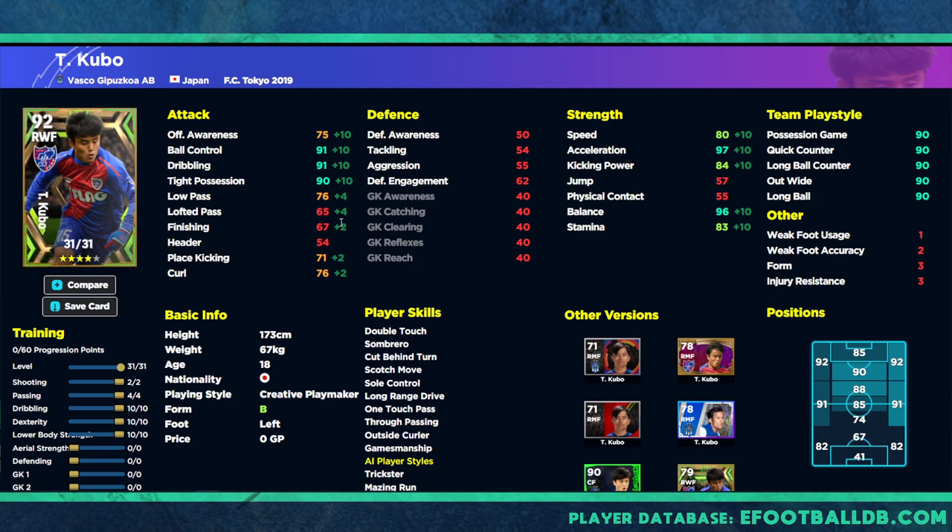This probably isn't the best version of him — I don't think you need to go that high with the dexterity. I'd probably cap it there and put a few more into low pass. Even though he has one touch passing, I'd like to complement it with higher low pass and lofted pass for more options. He is a creative playmaker and a left-footed player, so it's going to be an interesting one — a lefty playing on the right wing.